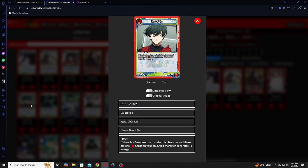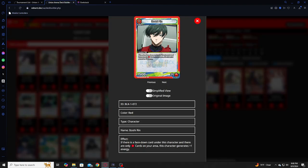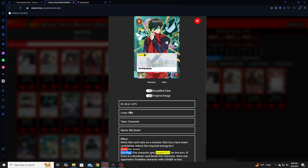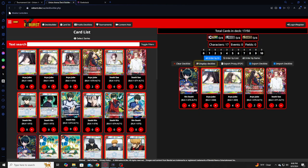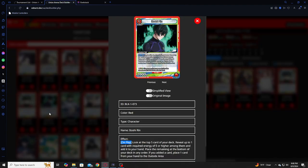Zero-cost Rin is absolutely a four-of. It's a zero cost, and if there's a face-down card underneath him, this is part of the combo — you'll have this guy out, put a card underneath him or get a card underneath him, he'll be extra energy, and then you can raid onto him with Rin. So it's cheaper: you had six, it turns to four, because you already had the six on there. Such a good combo.